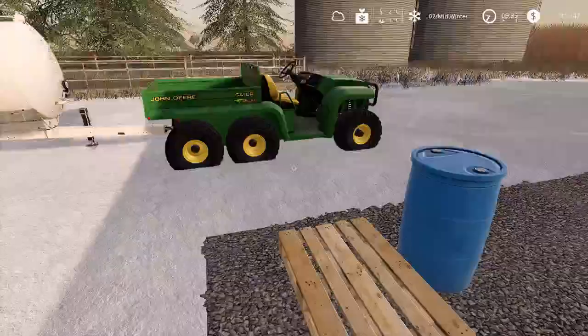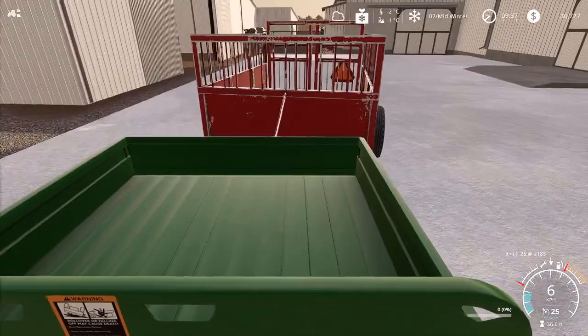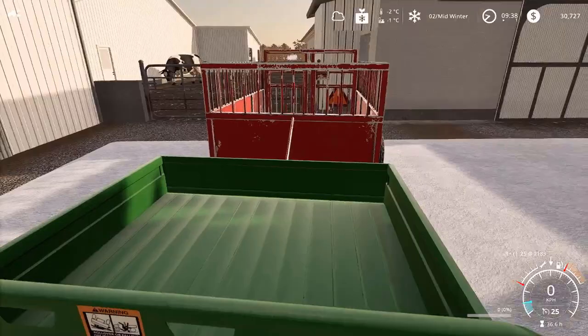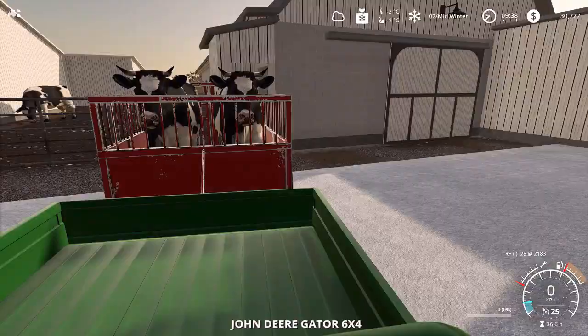When that's done, we'll feed it to the calves using the little tanker I've got on the back. Our calves are at the top here, so we're just gonna grab them and bring them over. They'll also need some hay and some straw, so we'll toss that down.